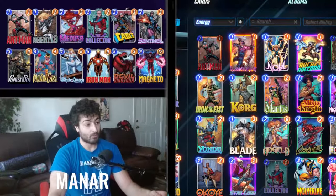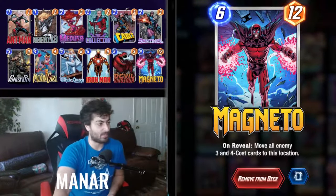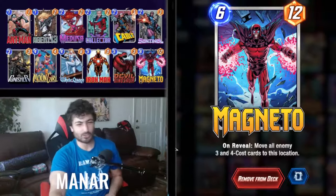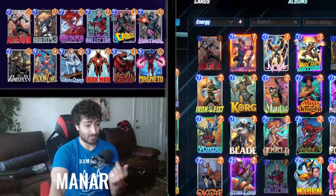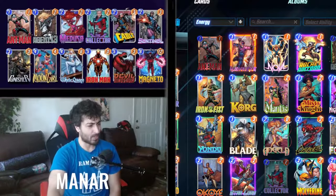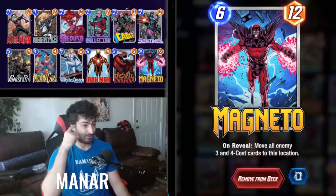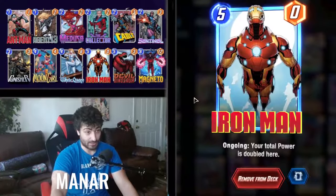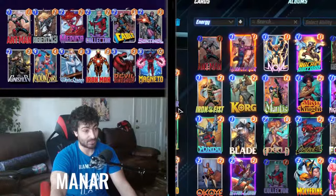Ant-Man is there to fill up the board when you need to. Magneto changes the whole game — he's a big six-cost that can be played in any lane to win you the game. You're really just trying to push out as big numbers as possible and consistently win one lane. The problem is your second lane is usually beatable, so you need to outperform your opponent with big brain plays. Iron Man is another option to steal games.